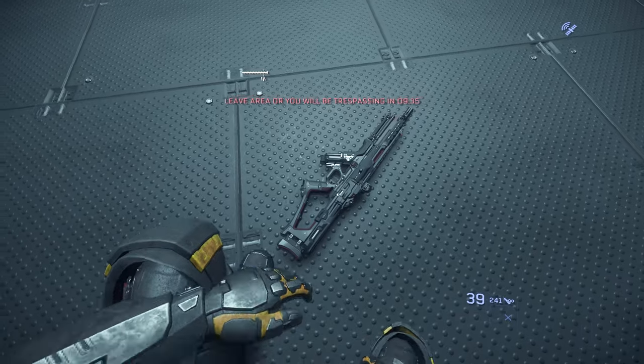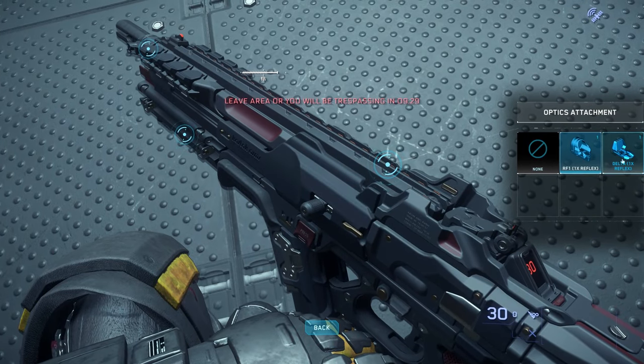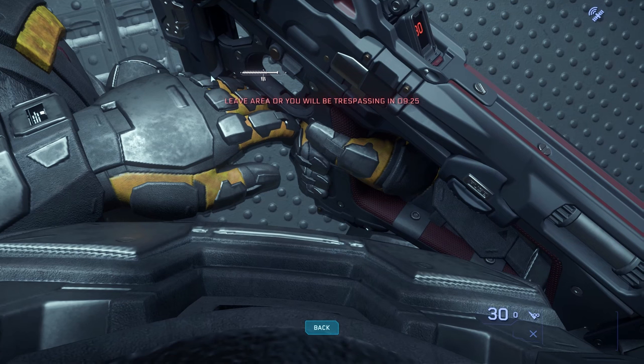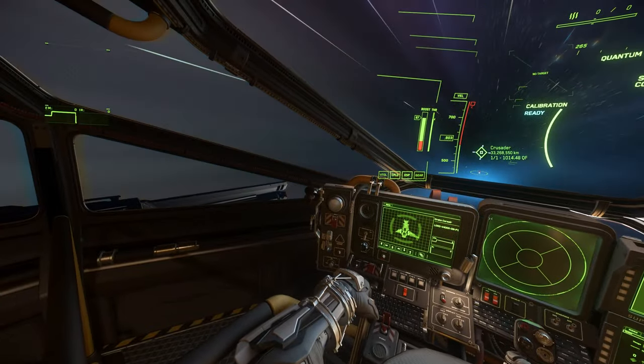After killing all the guards, I found a Karna rifle with my favorite RF1 Reflex scope. You can just take the gun, choose 'Customize', and then remove the scope from the gun. The scope will be automatically added to your personal inventory or backpack. Now before I show you probably the best mission for getting these RF1 scopes, let me tell you about something.